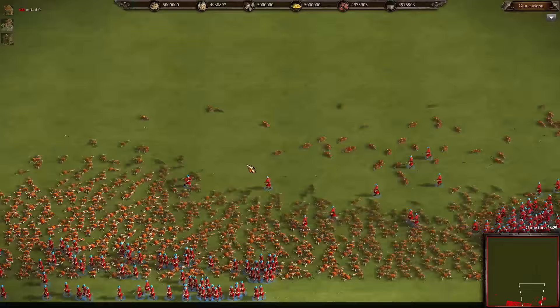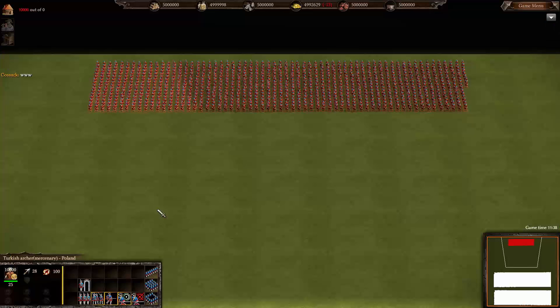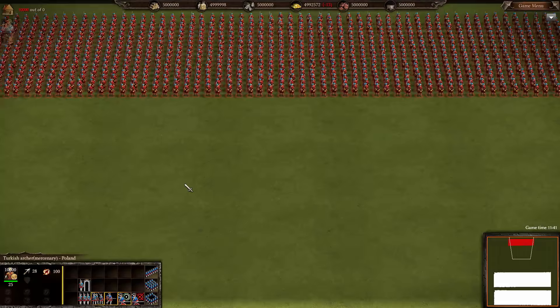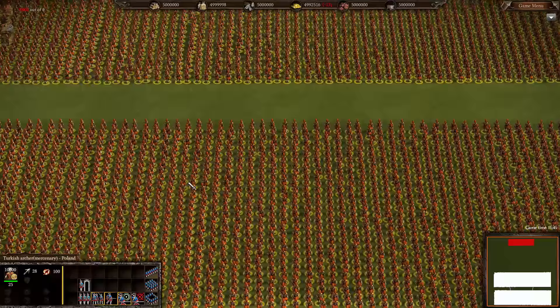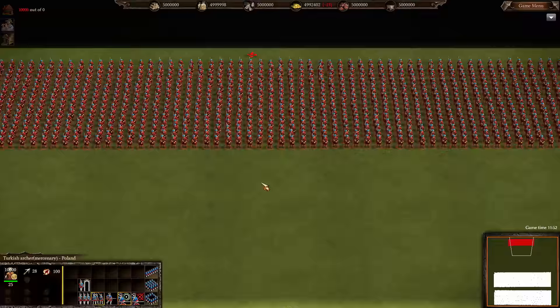Let's see what happens now when the Highlanders — 1,000 of them — have to defend against a raging onslaught of 10,000 Turkish mercenary archers. Here it is folks, the final round. Turks versus the Highlanders — let's see if they can hold the line. This time the Highlanders will be standing exactly where they are while 10,000 Turkish mercenaries come in to merc them. In 3, 2, 1 — begin. Let's see who the winner of this final round is. 10,000 Turkish — I can't even believe this.